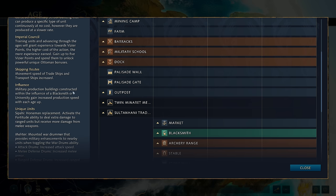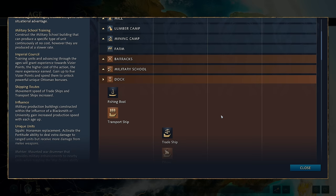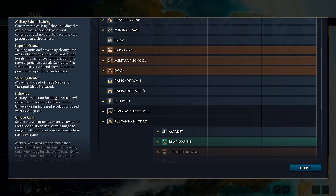The Ottomans do get access to a unique unit on the water — the Grand Galley, available in the Third Age — but it feels like it comes a little too late and is largely irrelevant. It does turn into a military school, but it doesn't give you an extra slot; you need a military school slot free to do that. Typically you'll have your four out of four in Castle Age, and by Imperial the game's probably already over anyway.